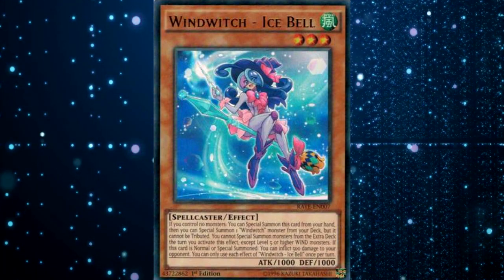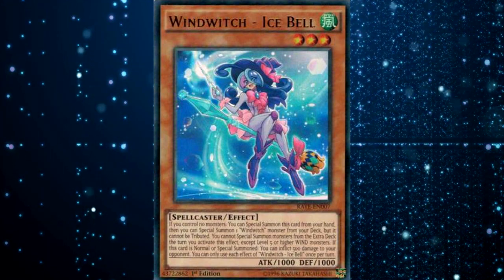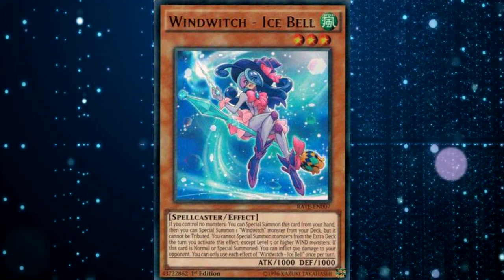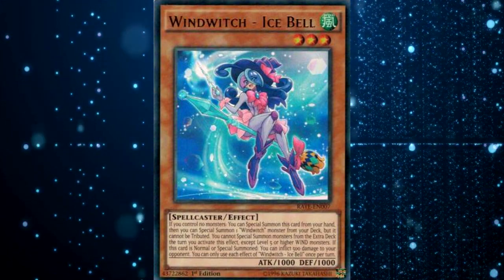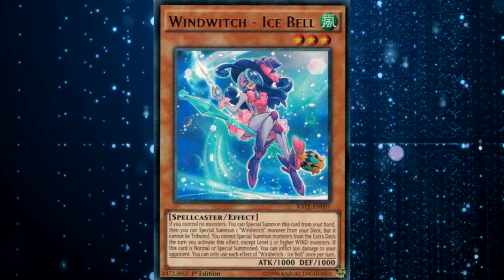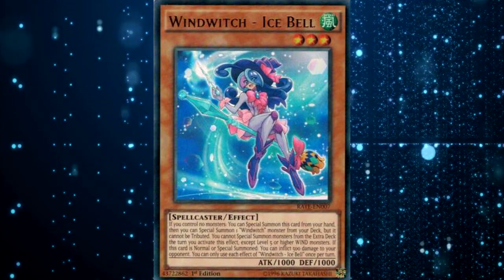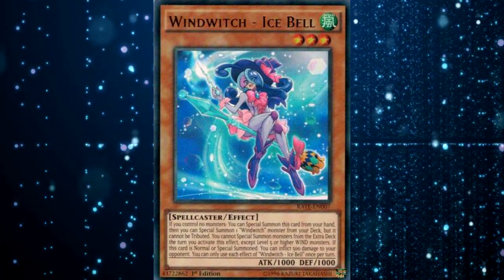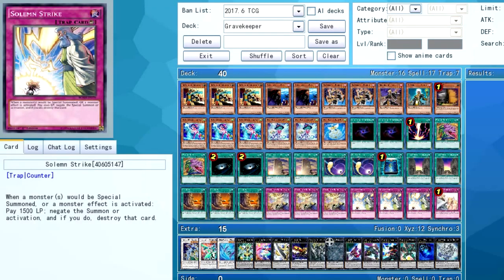That's a pretty common play for decks like Invoked Wind Witches. I like this play a lot because you're making Crystal Wing next to Necro Valley, and if you open another Gravekeeper's card like Spy or Recruiter, that gives you a defensive option as well. Crystal Wing protects Necro Valley from Dryden, which is really crucial. If you summon Crystal Wing next to Necro Valley, your opponent — if they're playing Zoo — is fairly limited. They pretty much have to go straight for Dryden off their Zoo summon, and then you can just Crystal Wing it right away.